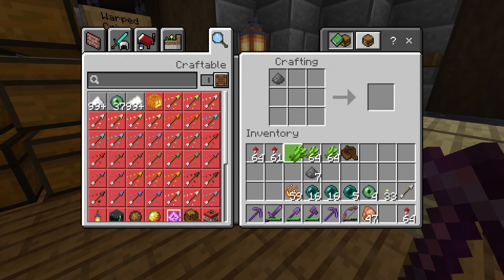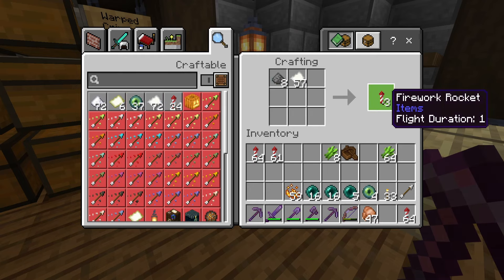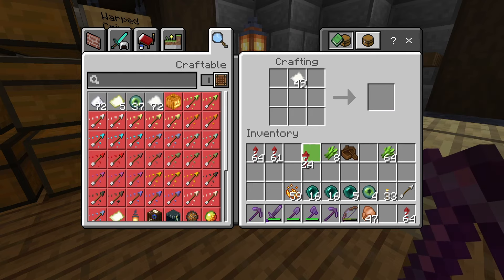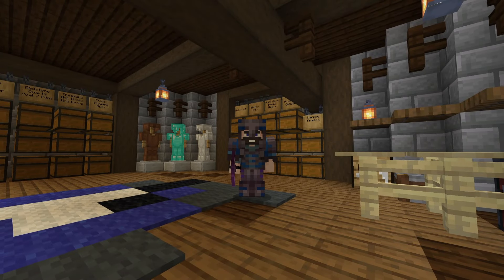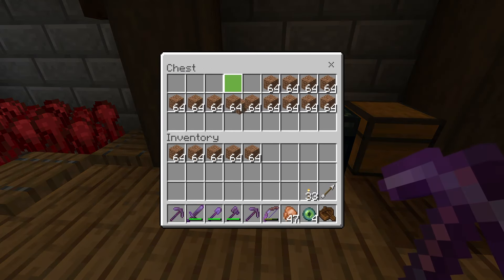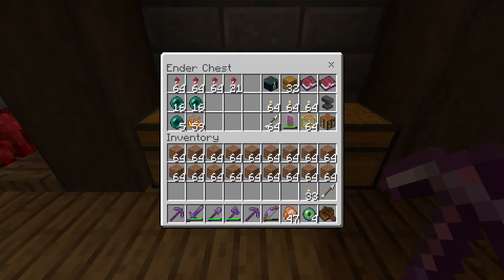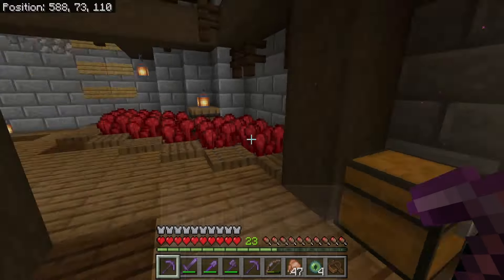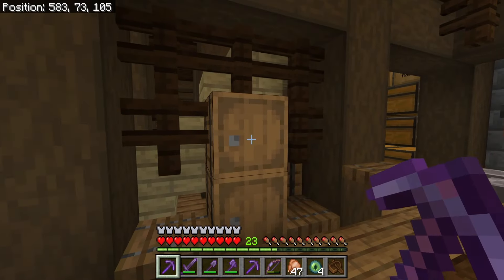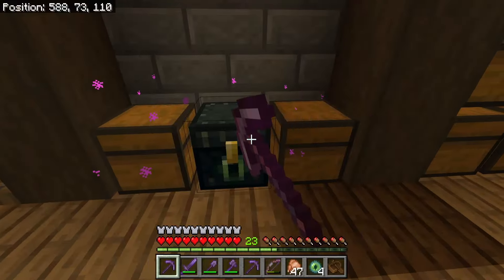I'm converting all of this gunpowder and paper into rockets. This is all the gunpowder I have to my name, so I'm gonna need to invest in a gunpowder farm at some point - the way I use rockets, trust me, these are gonna be gone pretty quick. In addition to all those supplies, I'm gonna take two full rows of dirt - it doesn't have to be dirt, any block works. Last but not least, I'll grab two full stacks of bottles and toss those in the ender chest.